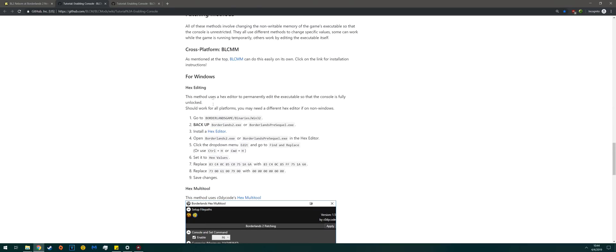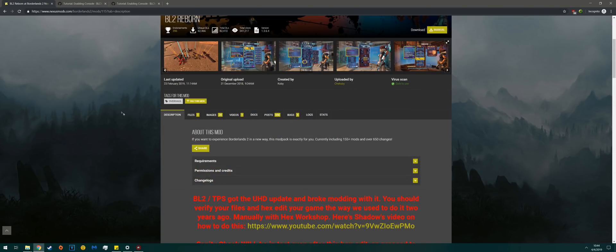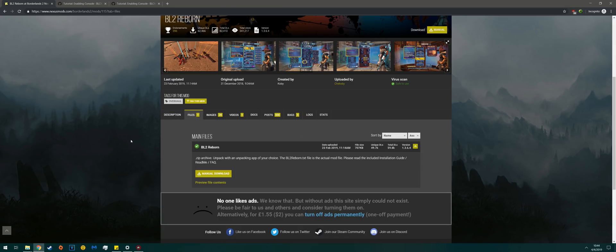This part is very helpful, though — we'll get into that in a second. So first off, head over to the Files tab, sign into your Nexus account, and click Manual Download.